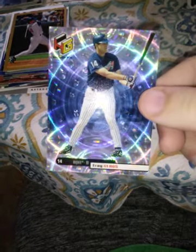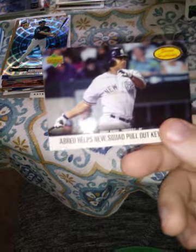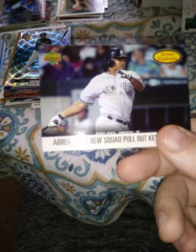'99 Topps, '99 holographics — I think that's Upper Deck, yep, that's an Upper Deck product. I think this is 2006 season highlights — a Braun, it's actually a special card so an insert, so we'll put that aside.